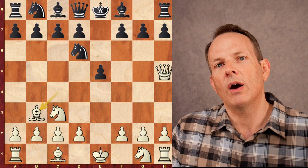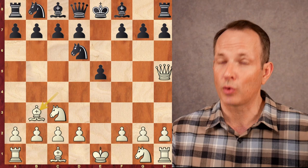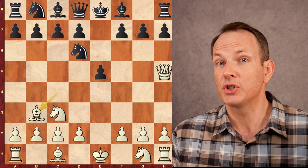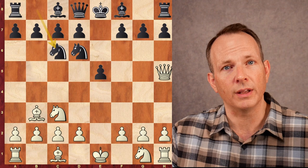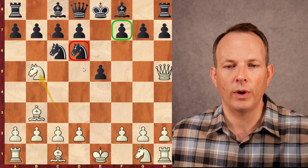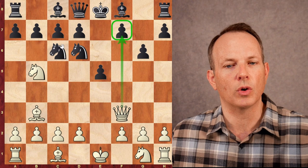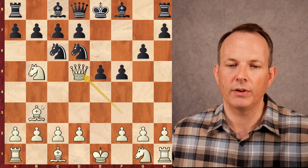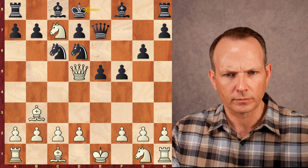He plays bishop to e7, which is not the most critical move. Some of you who know the Vienna perhaps have heard of a line called the Frankenstein-Dracula variation — a scary line, which is one of the reasons why it's named after those monsters. It goes like this: knight to c6 to defend the e5 pawn, knight to b5, trying to distract the knight away from the defense of f7. If knight takes knight, queen f7 would be mate. So black plays g6, then queen to f3, keeping the queen in contact with the f7 square so the knight still can't be taken. f5, queen to d5, still keeping that queen aiming at that square. After queen to e7 defending, then knight to c7 check, gets a pawn and forks the king and the rook. King d8, knight to a8, and b6 — and this is the beginning of the variation.